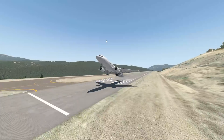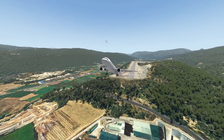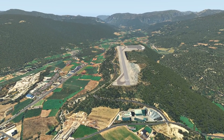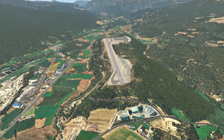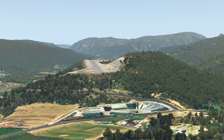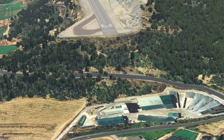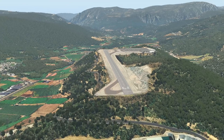This is a tabletop runway, and what tabletop means — I like the name tabletop, by the way — basically, a tabletop runway is a runway located on top of a plateau or a hill, with both or at least one end of the runway ending with a cliff or a deep drop. This is really located on a mountain that has been flattened out, with a runway built on it. The problem here is both runway ends have very steep drops, which is not particularly nice.